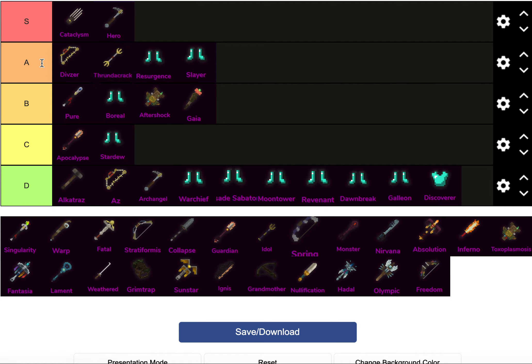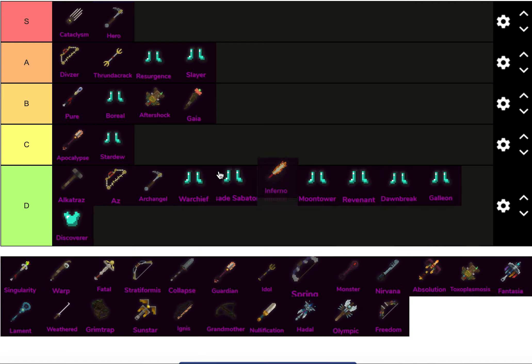Thrunda, A tier — actually, I don't think I'd put it near Divzer. Inferno caught my eye — let's put it behind Alcatraz. It's not like the D tier things matter, but Inferno is disappointing. It's okay. It can be tanky, but it's just not great and it's hard to build well. I don't like it.